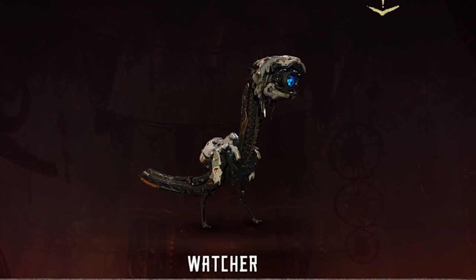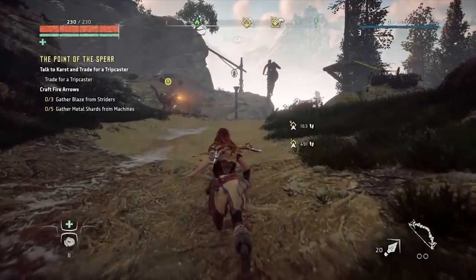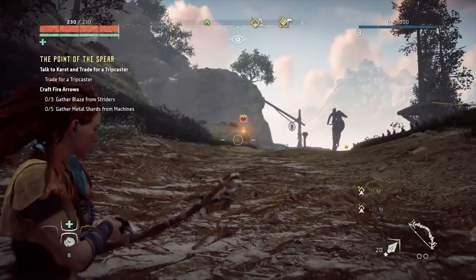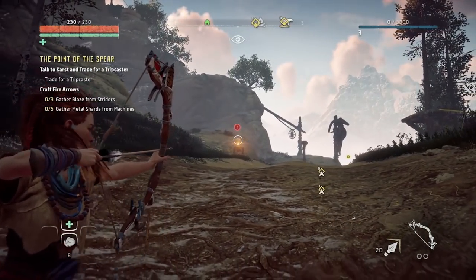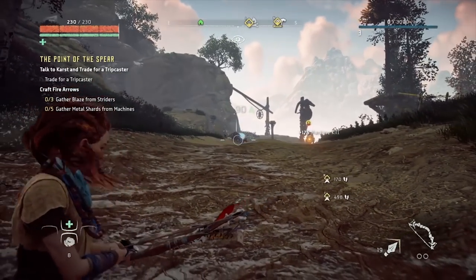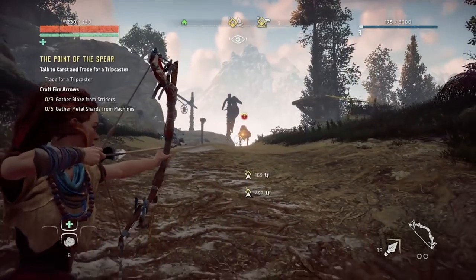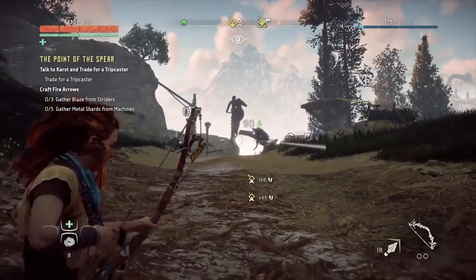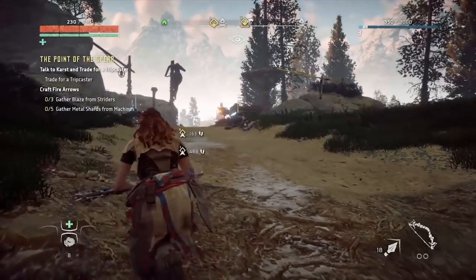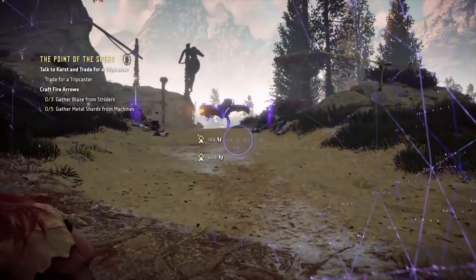Watcher: The first creature in the game which will knock you out if it gets half a chance. Watchers are most vulnerable to being shot in the eye. A couple of well-placed arrows in the ocular orifice will take them down in no time, or you can get close and stealthily whack them with a spear if you have the Silent Strike ability. Just watch out for their leaping attack and the flaming laser balls they'll fire from their eye. They'll also alert every machine nearby when they see you, so take them out quickly and without causing a fuss, if you can.